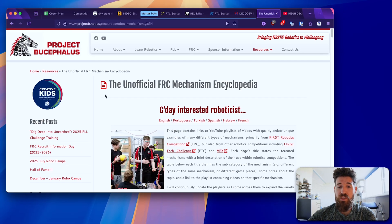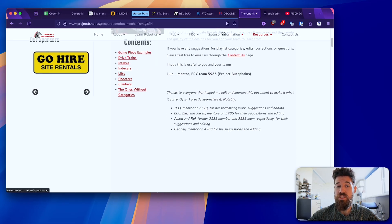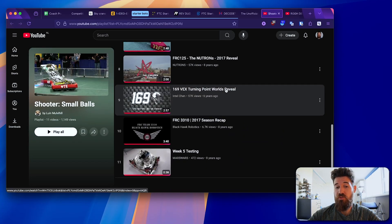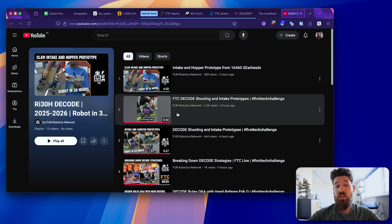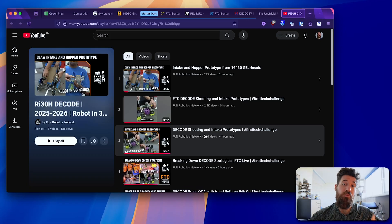On the research side, I'm a big fan of the unofficial FRC Mechanism Encyclopedia. Specifically for this game, you want to look at shooters and indexers — clicking into shooters brings up a YouTube playlist of robots that have already done this in the past. The FRC 2017 season used the exact same ball as FTC Decode, so you can look at past intakes and shooters from that season. Also, the Fun Robotics Network has an awesome channel with a Robot in 30 Hours Decode series where you can see what other people have done.